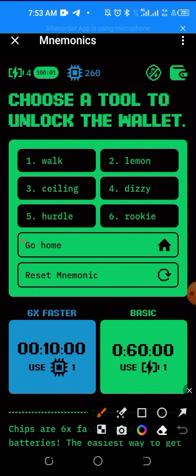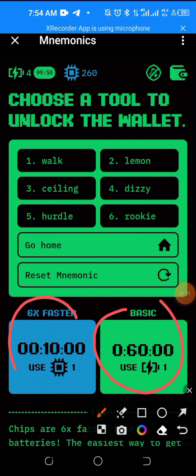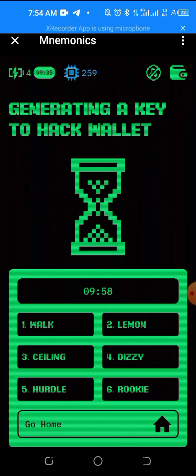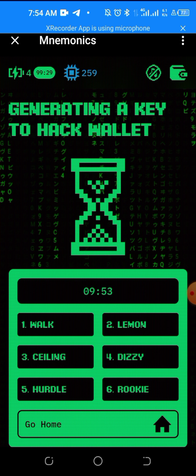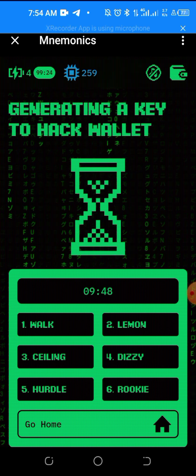You now have two options: you can go for 16 minutes, one hour, or 10 minutes, so that every 10 minutes you'll be hacking to get more bills and more chips. I will use the 10-minute option. Just click it and it will start counting down.